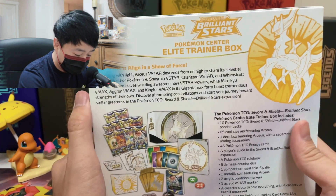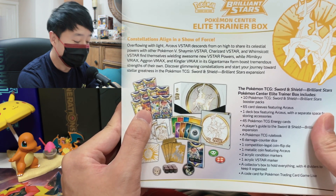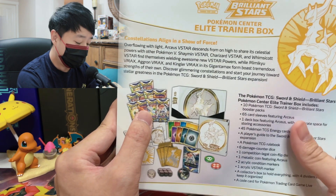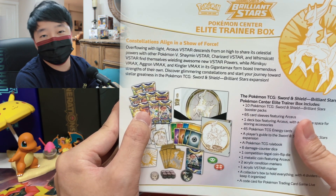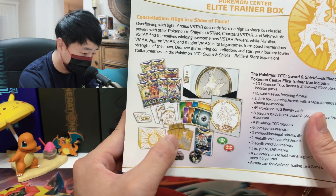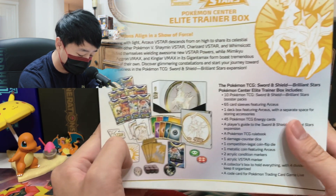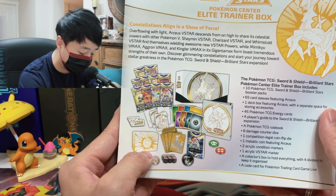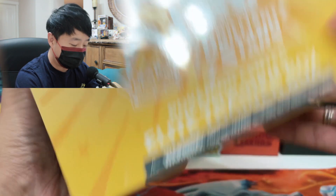The great thing about the Pokemon Center Elite Trainer Boxes is that you get 10 booster packs instead of 8 — two extra per box. You also get a sleeve, a card divider, and a deck box. The deck box is something special to the Pokemon Center edition; you don't get one in the regular Elite Trainer Boxes.